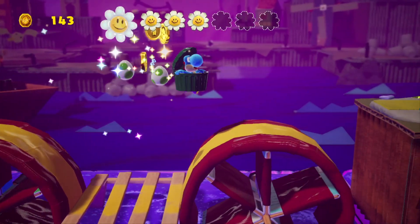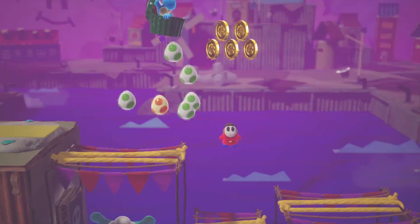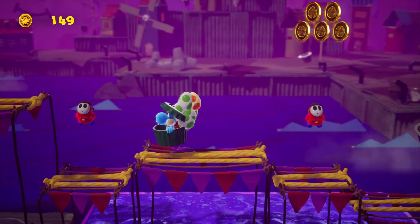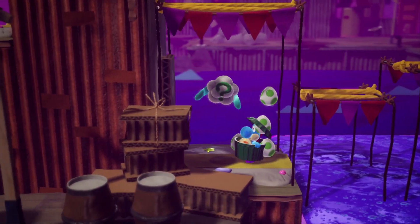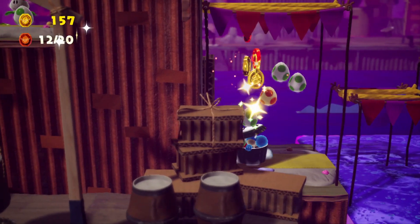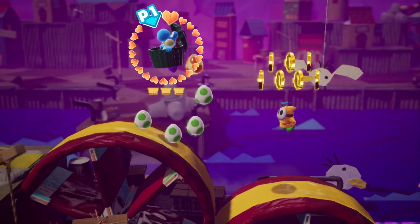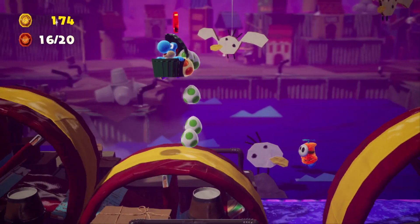Moving on, take out this little guy, then hit this cloud and you'll pick up flower number four. Carry on picking up some eggs as you go, then jump over the pirate shy guys and you'll come down to another cloud which is definitely worth hitting — that gives you another batch of red coins, taking you up to 12. Pick up the hearts along the way too.